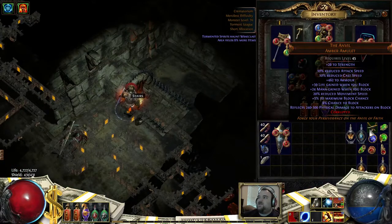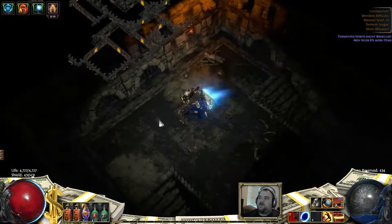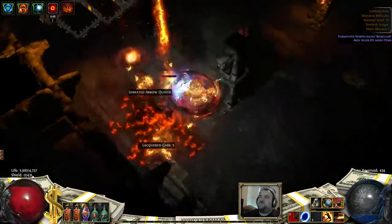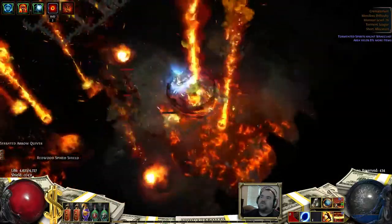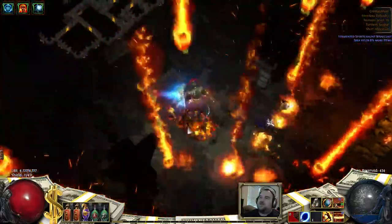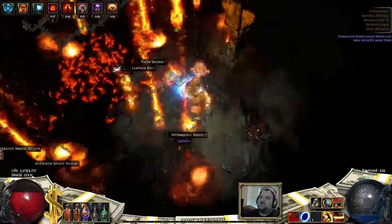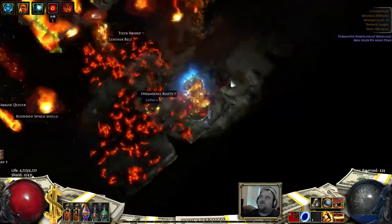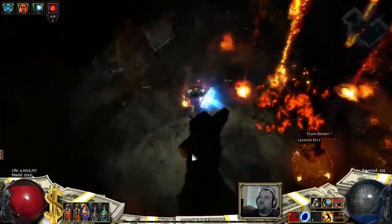Little preparations like this are the difference between being able to kill a boss and dying very quickly. She spawns with one group of blue mobs, does a fire AoE on the ground — it looks like the skeletons she spawns leave the AoE on the ground, actually. She does a lot of firestorms and it's quite a bit of damage; even with high spell block, the occasional spell gets through.